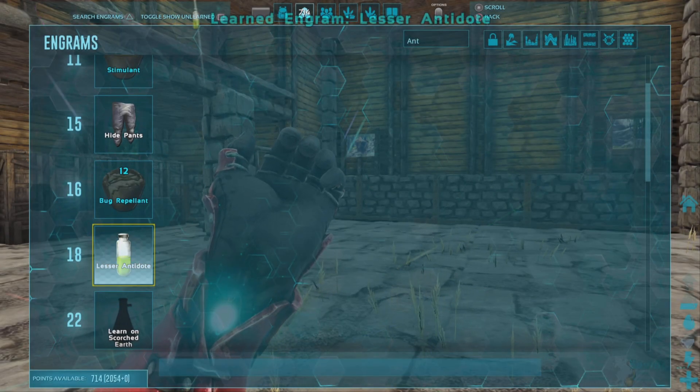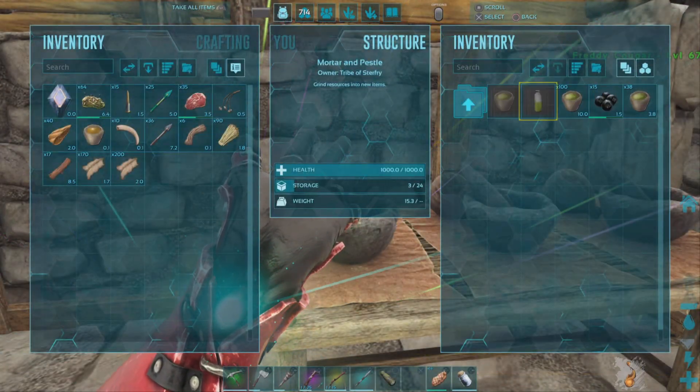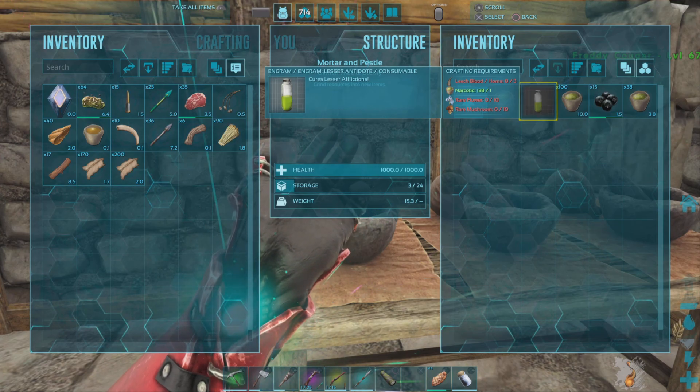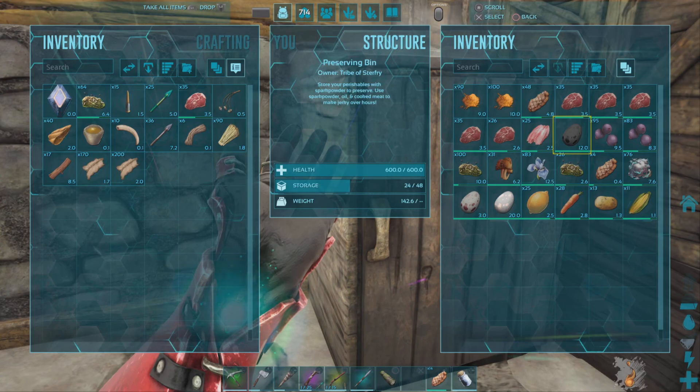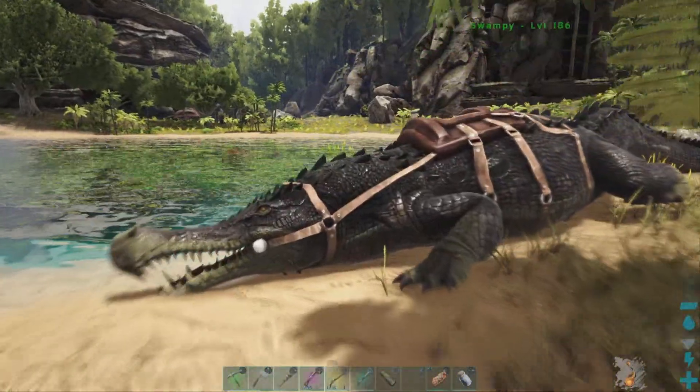Hello everyone, welcome back to another episode of Ark Survival Evolved. Today, to get things started off, I wanted to craft some lesser antidote. And it looks like we should have all of the required ingredients. And the reason I want to craft this is because I'd like to go and attempt to do the first artifact cave.